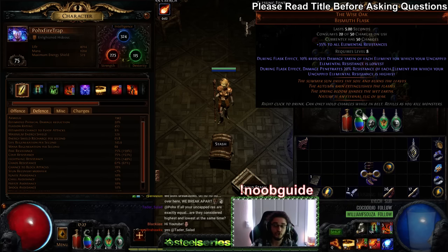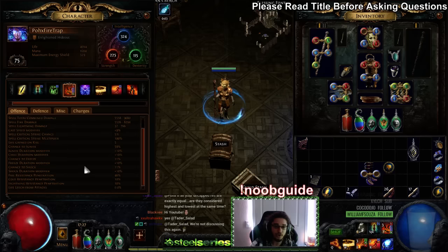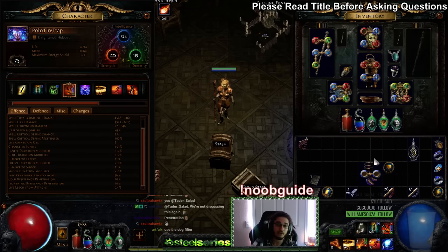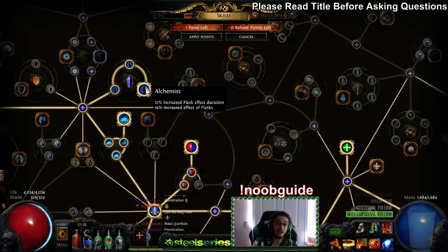I'm going to show you right now how it scales. My fire trap currently has 46% penetration — that's basically a failing grade. But if I were to hit this flask, I would immediately go to 72%, which is acceptable. If you do the math, 46 plus 20 does not equal that exact number, which is why I stated it scales off of flask effect — essentially alchemist's flask effect. This also scales the effectiveness of the defensive bonus as well.